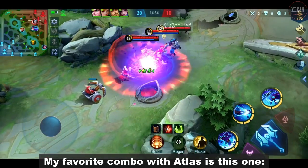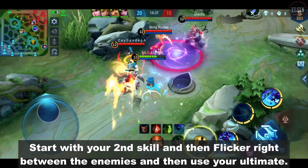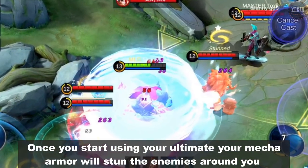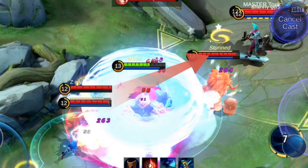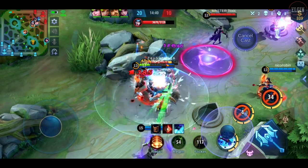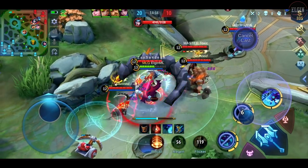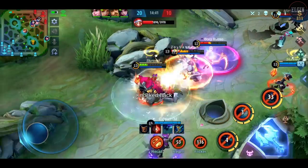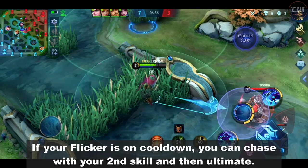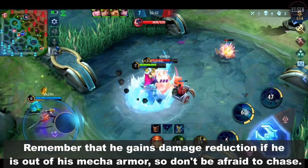My favorite combo with Atlas is this one: start with your second skill, then flicker right between the enemies, and then use your ultimate. Once you start using your ultimate, your mecha armor will stun the enemies around you, making it hard for them to escape. Cast your ultimate and then use your first skill after you land. If your flicker is on cooldown, you can chase with your second skill and then ultimate. Remember that he gains damage reduction if he is out of his mecha armor, so don't be afraid to chase.